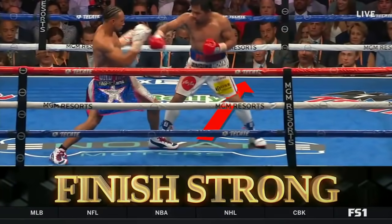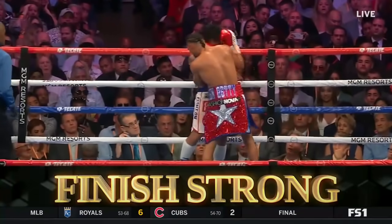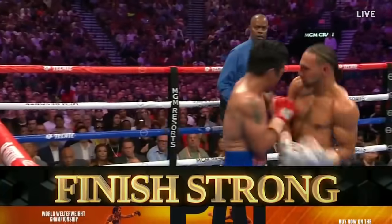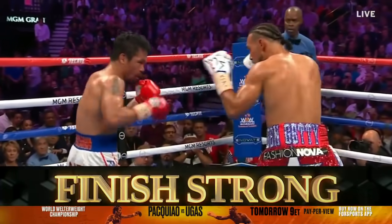He always sets that straight left hand up by getting that angle. He can set that left hand up and get Ugas out of there early. And more importantly than anything, Manny Pacquiao, you're 42 — you've got to finish strong. He takes his foot off the gas pedal, and if he does that against Ugas, Ugas is a guy who can be strong all the way until the end. If Manny takes his foot off the gas pedal, it could be trouble for Manny.